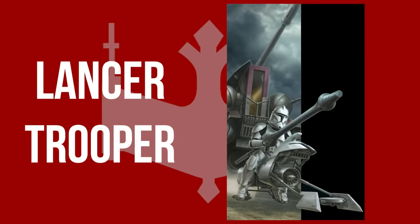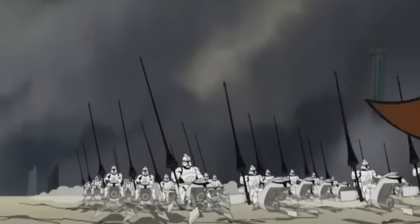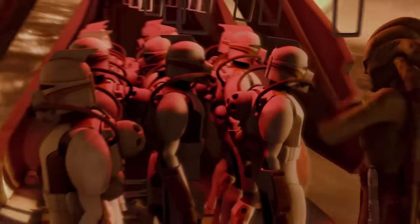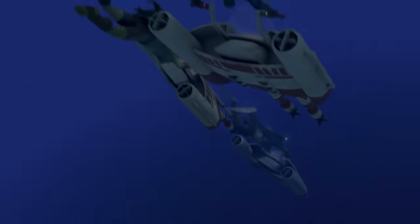Clone Lancer Troopers were clone troopers who specialized in speeder bike combat. They were one of the few clone troopers to have a melee weapon and were only known to have been deployed during one battle. Clone scuba troopers were outfitted for combat in aquatic environments. To survive underwater, they carried a scuba backpack kit equipped with a pair of breathing tubes and wore fins which could be attached to their boots, allowing them to survive for extended periods in the ocean depths of Mon Cala.